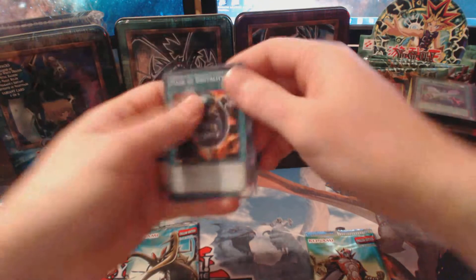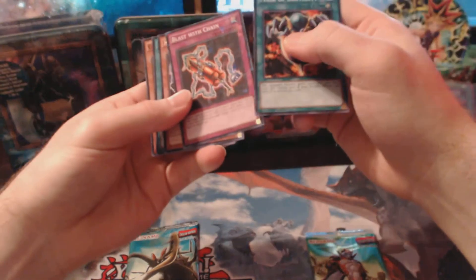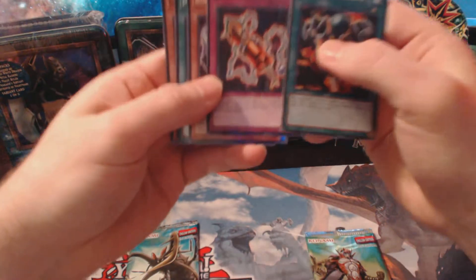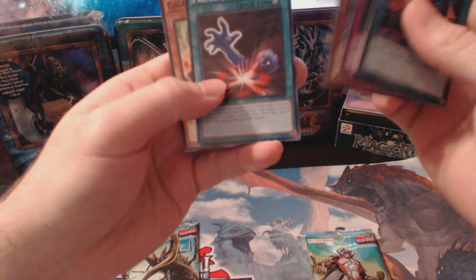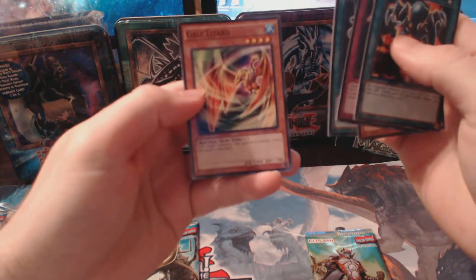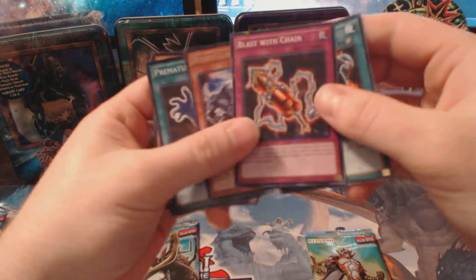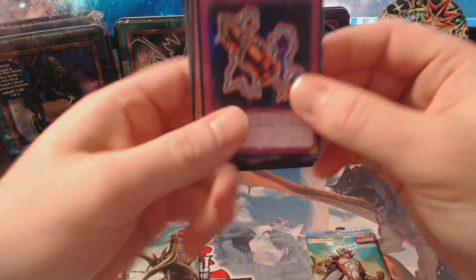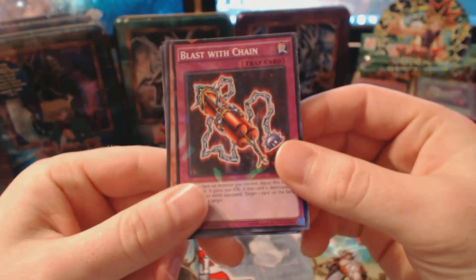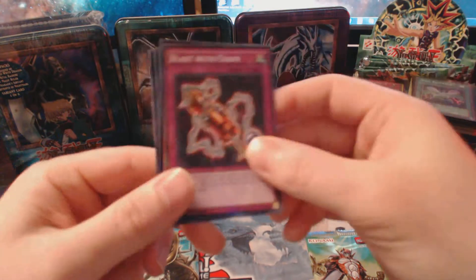Okay, so they're older cards because I've seen Masked Brutality. Oh, look at that — we've got Blast with Chain. Rhinotaurus, Premature Burial, and Gale Lizard. So our rare card was Rhinotaurus, and our Shatterfoil card was Blast with Chain.